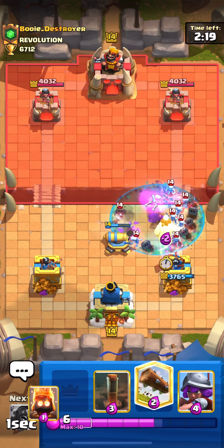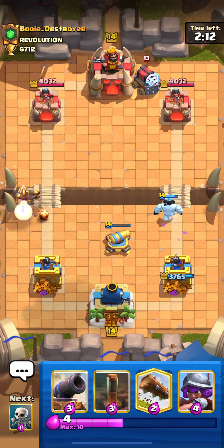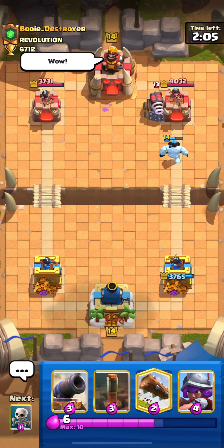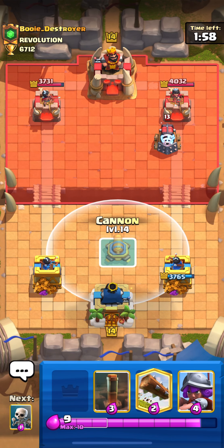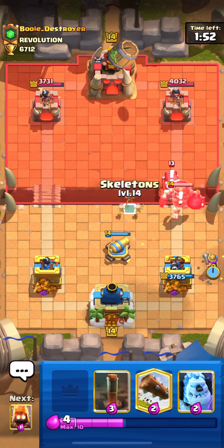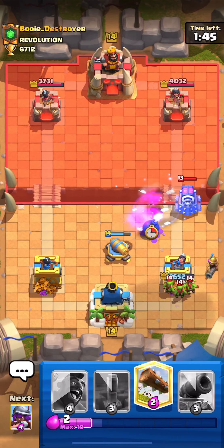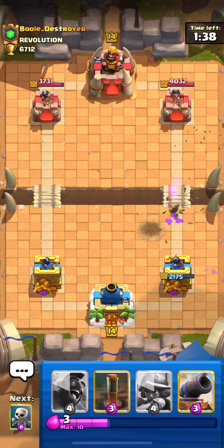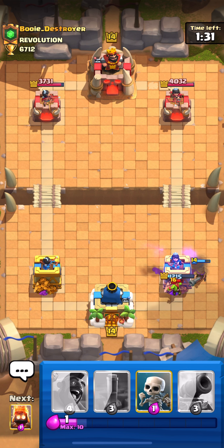He wasted his ability — I'm just gonna ice golem here to deny any damage. He has sparky, so I'm gonna attack the other lane to pressure a bit. He has tornado, two sparkies, tornado, skeleton king with goblin barrel — not a common deck. I'm gonna prepare my cannon here. I have my skeletons to take that sparky hit. Unfortunately I misplayed that fire spirit on the goblin barrel, but at least he didn't get the spark hit on the tower. My cycle was really bad and he had the mirror — I need to use my musketeer right now.